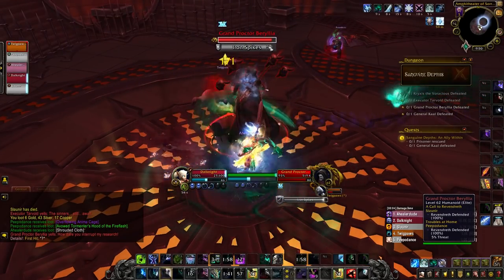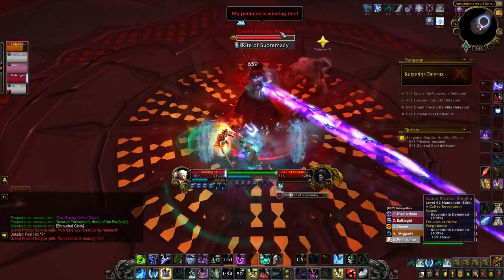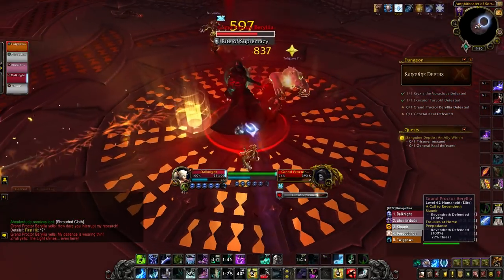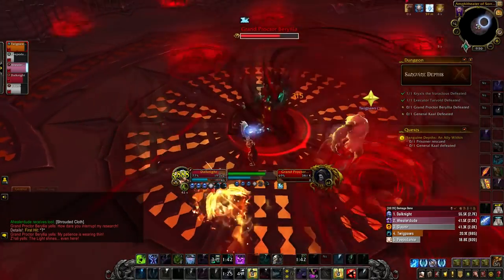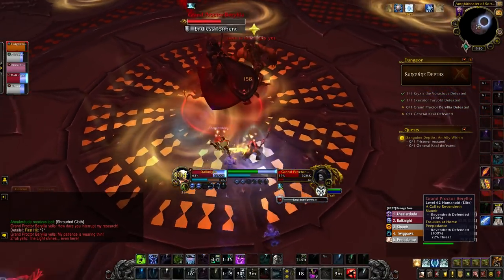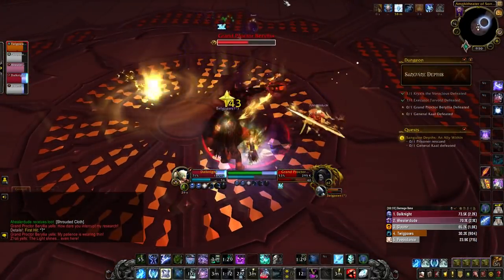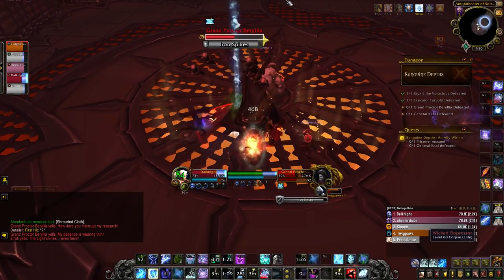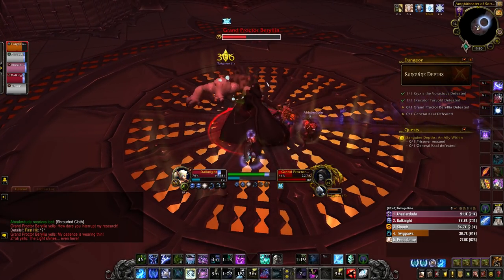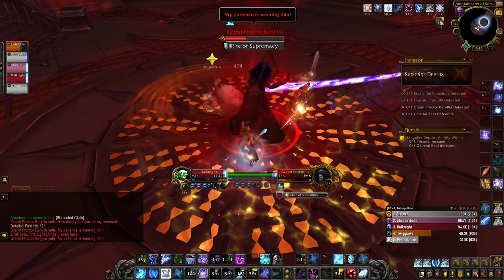Next we have Grand Proctor. The main mechanic is Iron Spikes that the tank will be stabbed with — another tank mechanic where the tank will just take a lot of damage. Then she does Rite of Supremacy, where she will do a lot of AoE damage to the group with a damage over time as well. To mitigate this damage, golden orbs will spawn inside the room — grab at least three on Mythic Zero, and you'll probably need more at higher Mythic Plus levels. Another ability is Endless Torment, where she torments a Naru to unleash holy damage all over the room. Make sure to dodge the yellow swirlies.